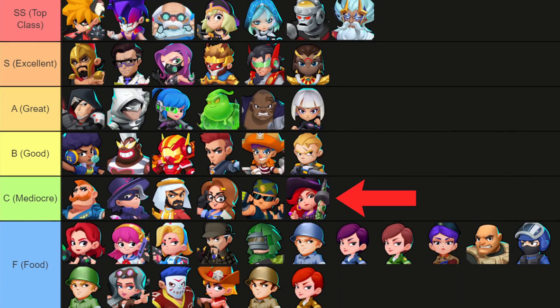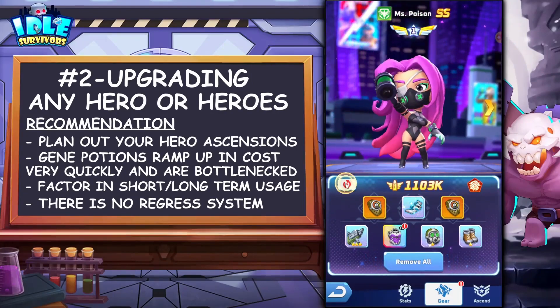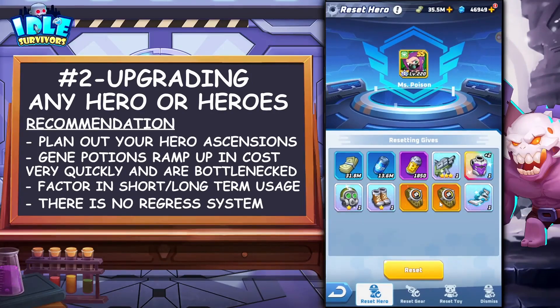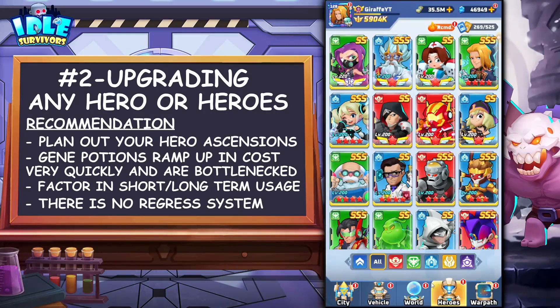There is only reset. If you go into your hero, you can see this little button right here. I've mentioned this a few times in my videos — you can click this and reset your heroes at zero cost. The problem is resetting means you get back only the leveling resources used, like gene potions, banknotes, or XP — but you do not get hero food back. Regression means you get back that hero food. Currently this game does not have that feature. It has been requested numerous times in the discord — maybe they will add it, maybe they won't.